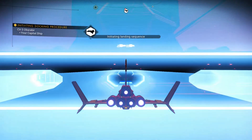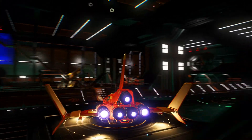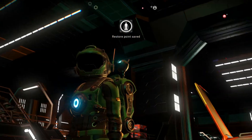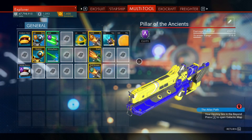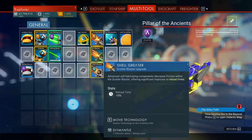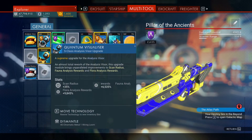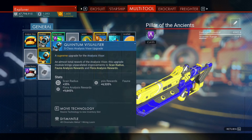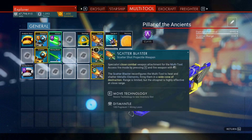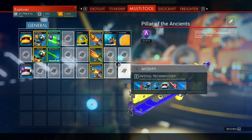I had almost 2,000 nanites, but I just spent like 1,000 of them upgrading an A-rank multi-tool that I got a long time ago — the Pillar of the Ancients. I fixed it up: installed the scatter blaster, the shell greaser, the advanced mining laser, and I added an S-rank scanner upgrade and an S-rank scatter blaster upgrade. So this should probably do a lot more damage than my other one, which was B-rank.